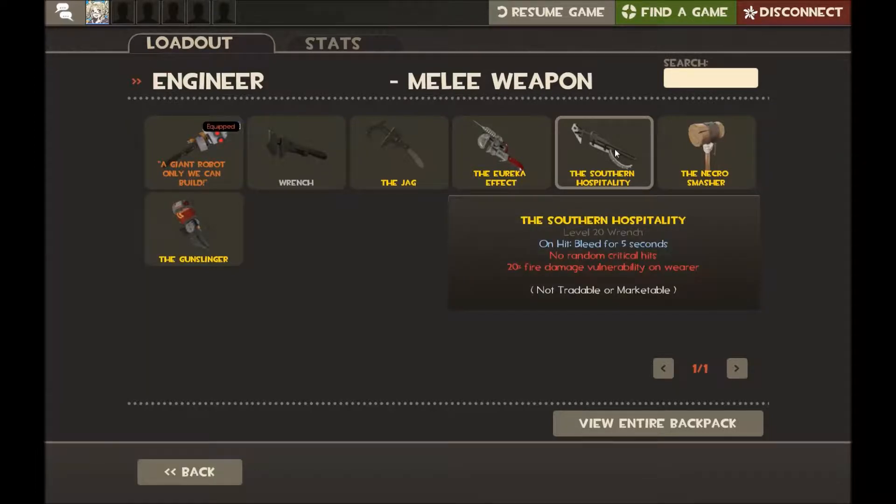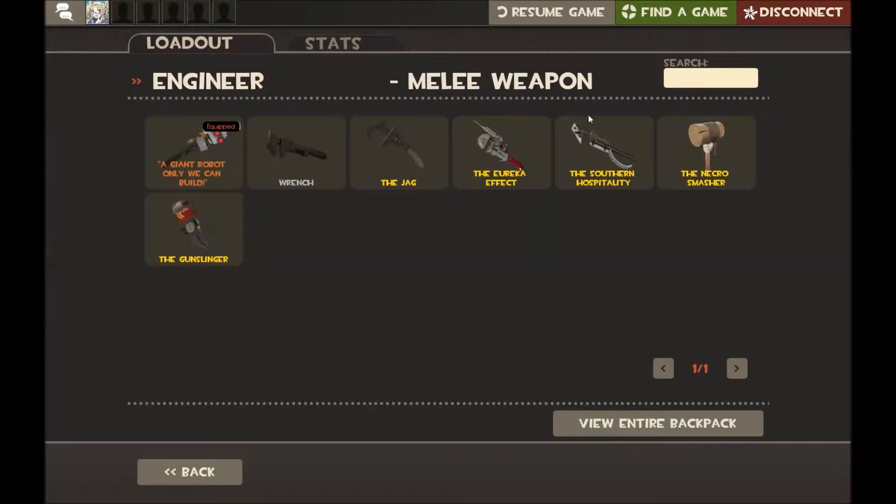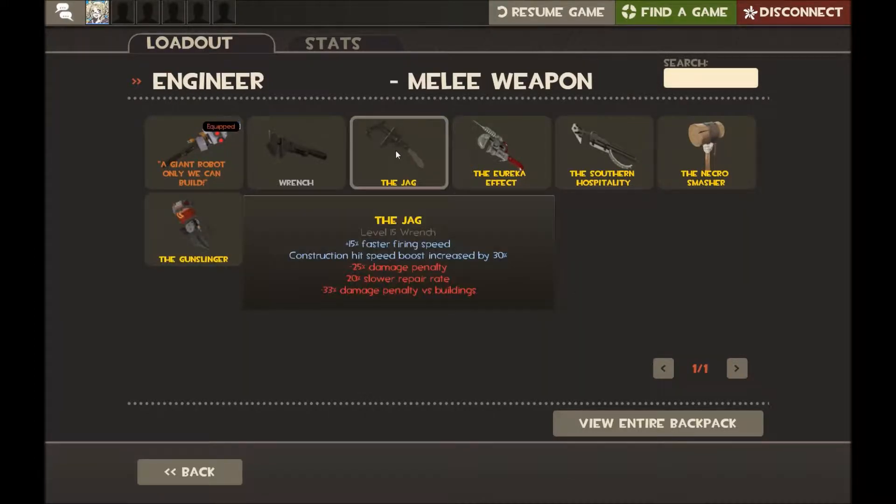The Southern Hospitality? Sure, why not — but the bleed is meaningless, and no random critical hits is actually a bad thing. If you're forced to deal with a Spy by yourself, you'll very likely get a crit running the Stock Wrench because your gun has dealt so much damage recently, and that percentage is based on recent damage dealt. That won't happen with Southern Hospitality. The minus 20% fire vulnerability is usually never an issue, but the stock is almost always better.